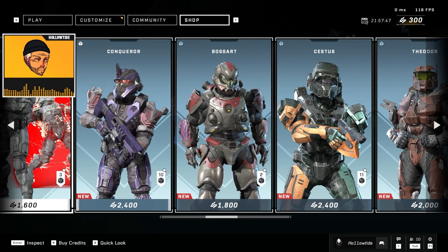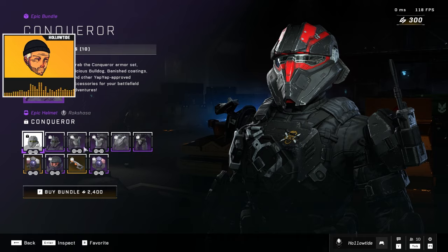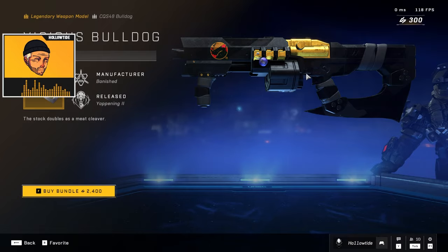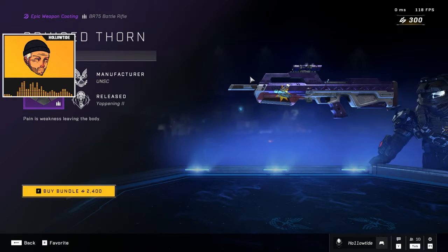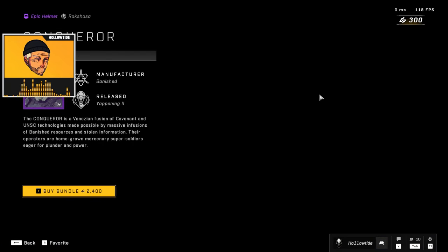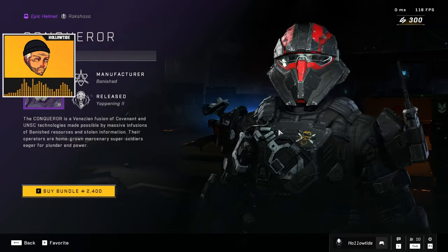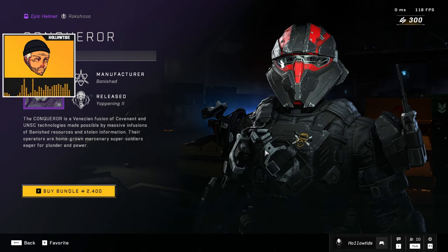The one I was looking forward to the most is the Conqueror set — 2400 for an armor set. The coating is very cool, the Bulldog ornament that makes it sharp — very cool, another coating. They know that people want this helmet, and I get it. It looks like a Death Trooper from Star Wars to me. I totally planned on buying it. I'm not.